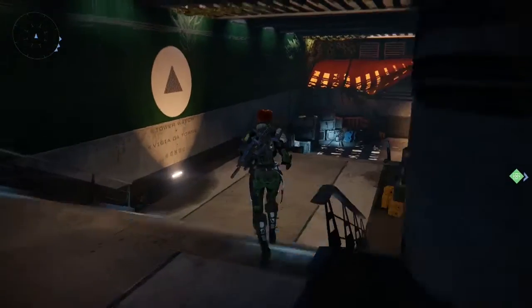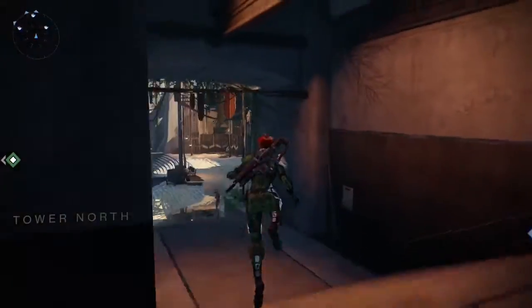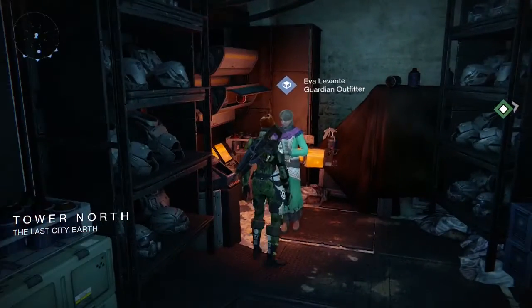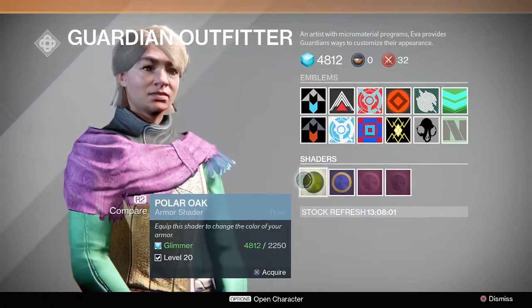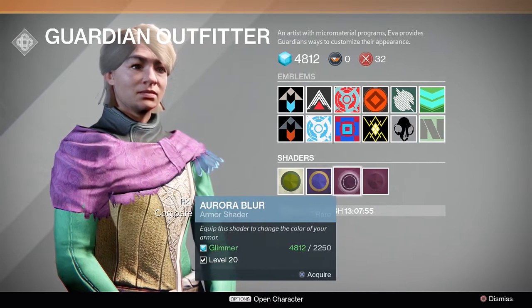If you have reached level 20, there are a few different ways to get the style that you're looking for. Most shaders will be available to buy at one of the vendors in the Tower, most reliably at the Outfitter, who we haven't had any problems with finding stock. The faction representatives will also be able to sell you a few shaders unique to them, although in this case you're much more likely to run into the problem of stock just not being there when you want it, so keep checking.